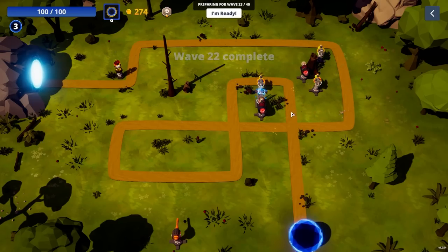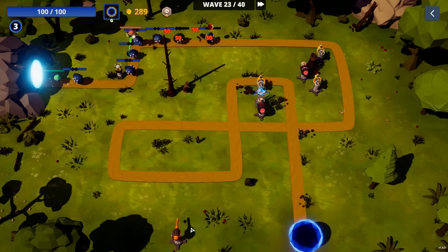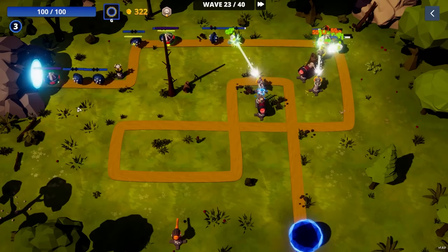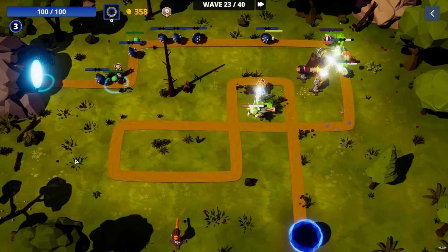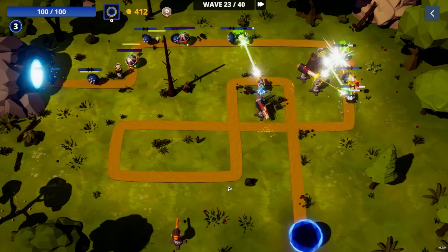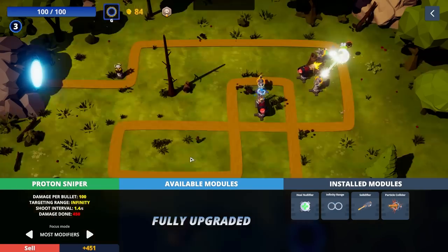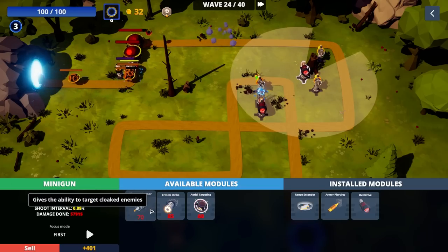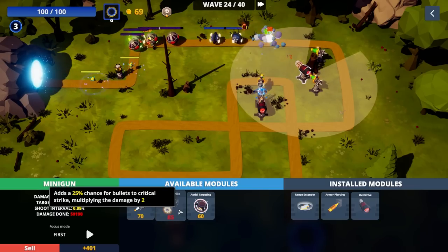Honestly, I think what they should have done was done away with the preset levels and star system, and even the meta progression, and instead had it be more roguelike-ish — every run is different. Maybe you can set your initial portal amount or something, but you're set down in an empty field with the ability to put down mazing tiles. Maybe you get X number of mazing tiles per round, and then every couple of waves you get a new tower and a perk, and then you can also level up or upgrade your tower. Slightly more Rogue Tower-ish? Rogue Tower's biggest issue is all of their perks were boring and uninteresting and you couldn't really control how you mazed.